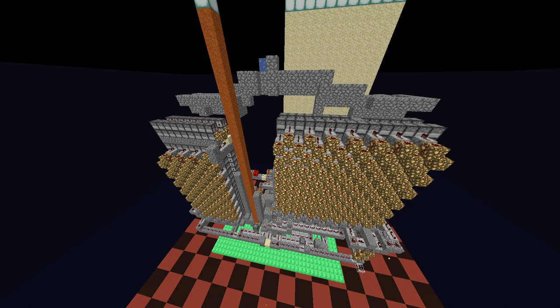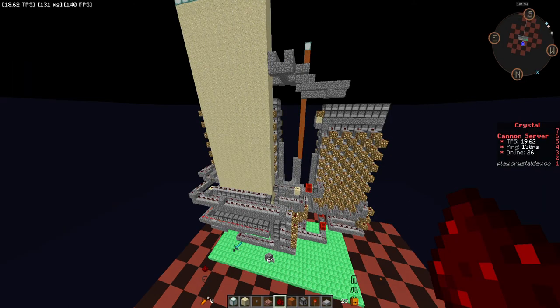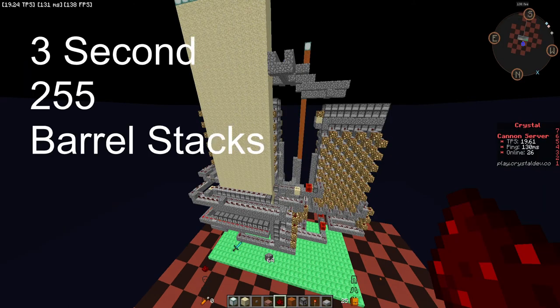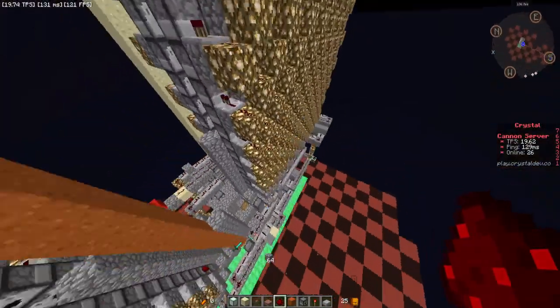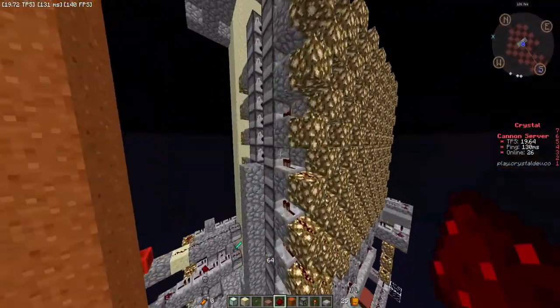One thing to note is that this cannon has double tap — it can double tap regens, though I'm not sure if it can double tap regens in the nether as well as it can in the overworld. This cannon is a 3-second 255 that barrel stacks, does slab bust, can pseudo nuke, and has shot control for people that need to use it, as it double ticks its power.